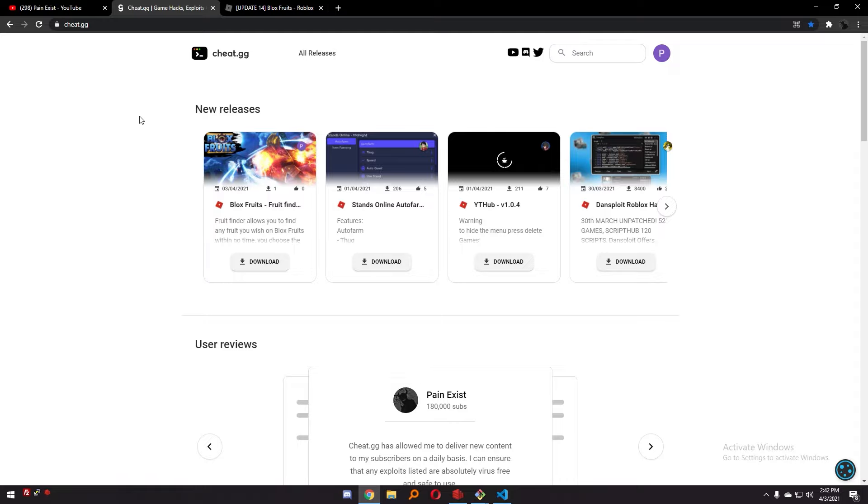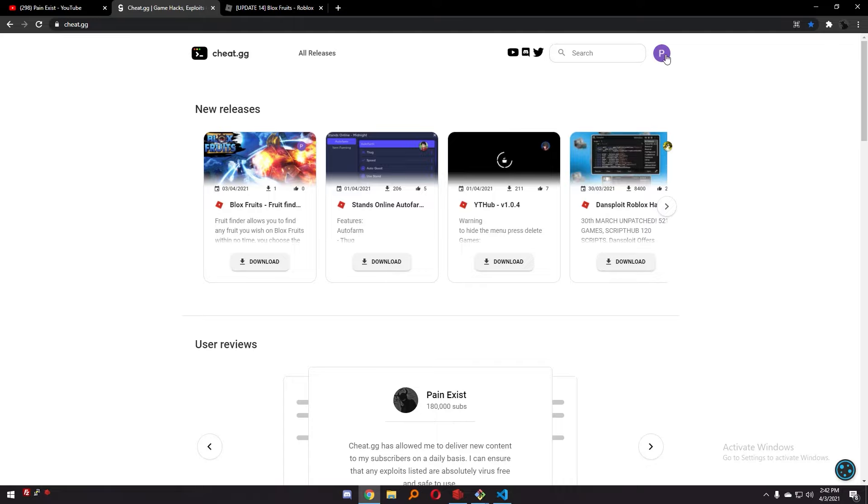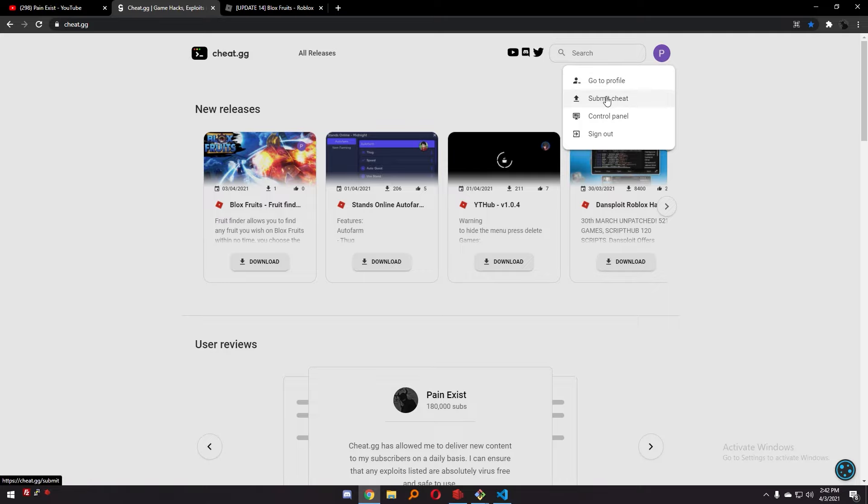As always guys, head over to cheat.gg for the best Roblox exploits. Once you're in there, you can find script executors, farmers, GUIs, hubs — every single thing you want for almost every single game. And if you have something that's not on the site, go ahead and upload it. All you have to do is log into Google, press submit cheat, and you can come to the site for any of these gains and whatever you wish to submit.